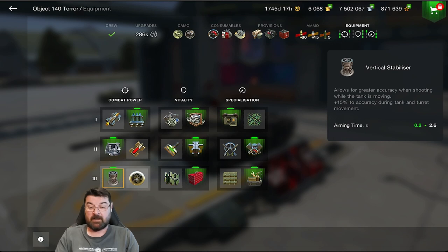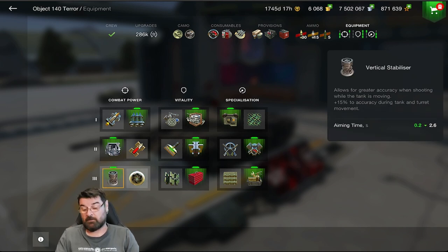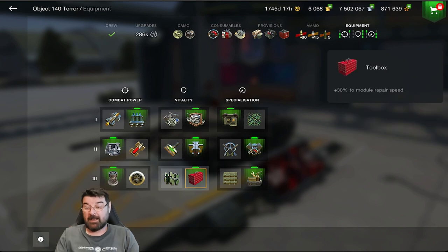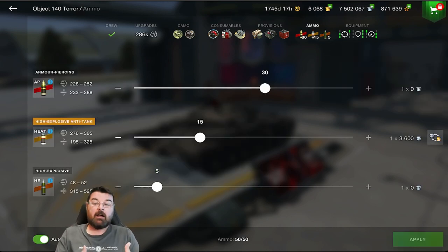I use a vertical stabilizer — it helps reduce aim time and gives 15% more accuracy. A refined gun is not necessary; it would bring dispersion down to 0.289, but as a medium I should be firing on the move. I generally only use a refined gun on TDs. I also use a toolbox and high-end consumables. For ammunition I take 30 standard AP rounds, 15 HEAT, and 5 HE — needing those HEAT rounds against things like the E100 to penetrate the cheeks.